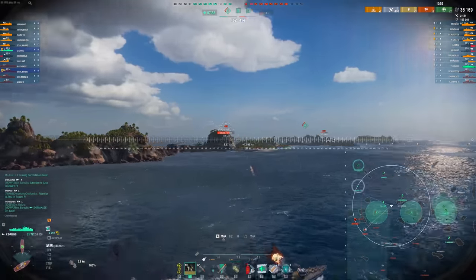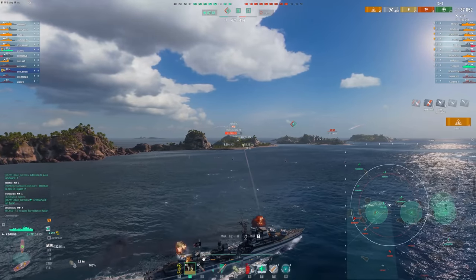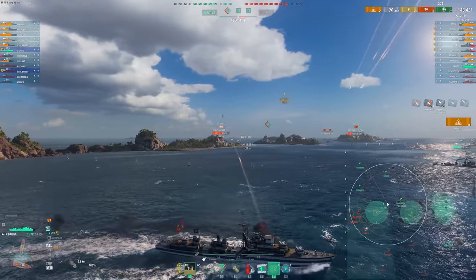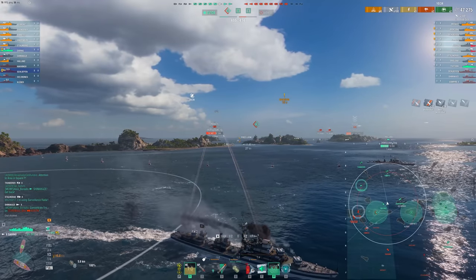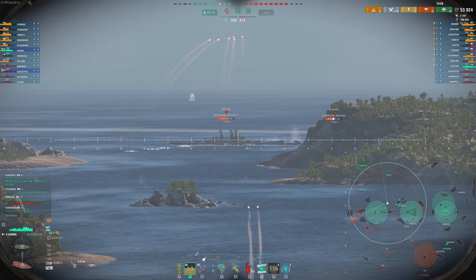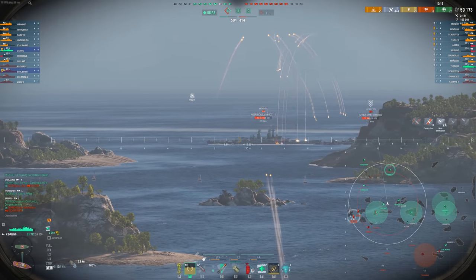You're not helping your teammates a ton with smoke screens or the Hydro, but what you are doing is providing a very aggressive platform to go out and hunt enemy DDs and win capture zones. And once you've done that — like we have in this game with two solo caps — we can go and deal with the enemy team's larger ships. Daring has some of the best fire-starting potential out of all of the destroyers. This ship absolutely farms witherers, and battleships — well, battleships suffer, let's just say that.